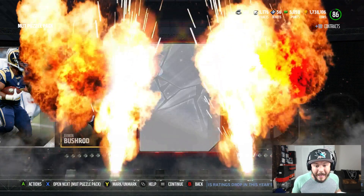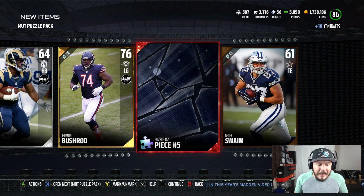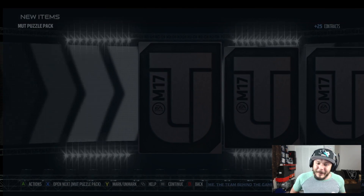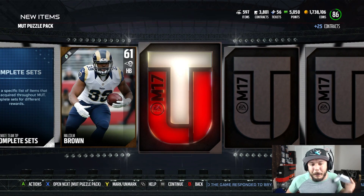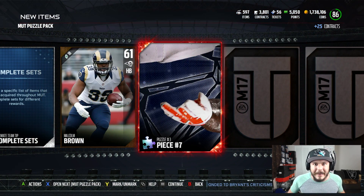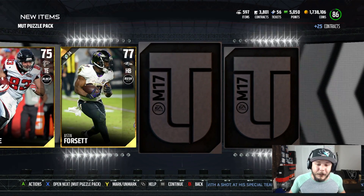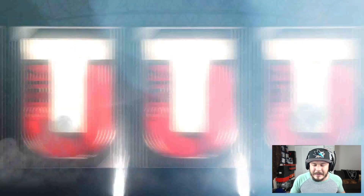A lot of you guys have been tweeting me pictures of your packs. I had this one guy — I know you're watching — he pulled a pack yesterday that had five Elites and a flashback collectible. What? You got to be joking. Puzzle Pieces are back, and I feel like they can do a bunch of stuff throughout the game with Puzzle Pieces. I kind of like the way the cards look. No Elite in sight.